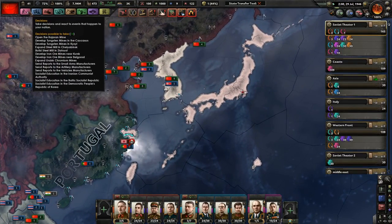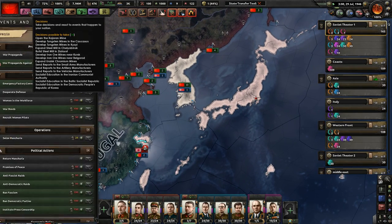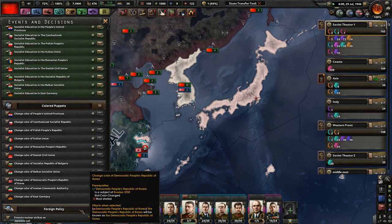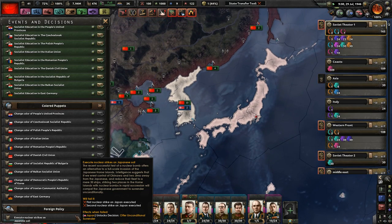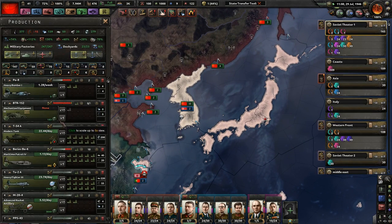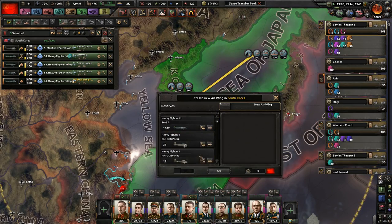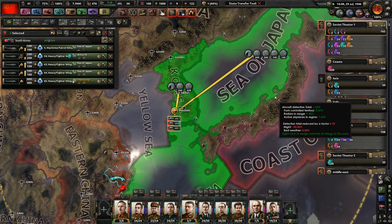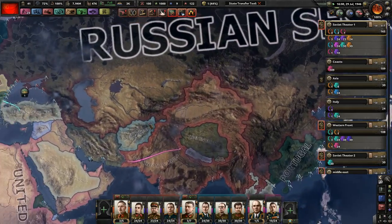Anyways, I did notice in our decisions — let's get the game started so my divisions can move around, so they can get ready to strike anyone that we need to. We can still execute nuclear strikes on Japanese soil. And if first and second nuclear strikes on Japanese Japan are executed, they'll offer unconditional surrender. So I really need to make a heavy bomber.